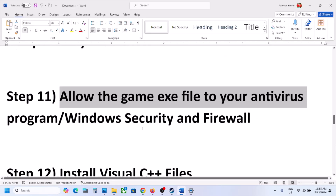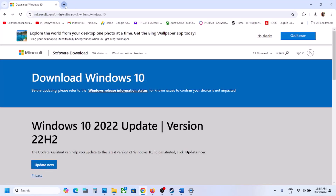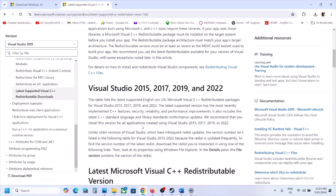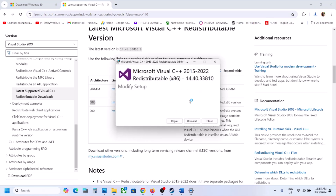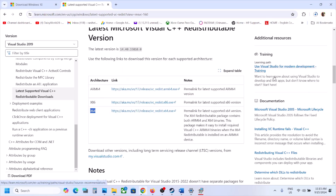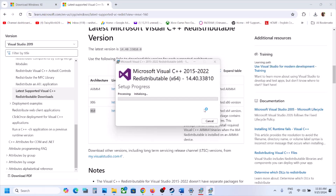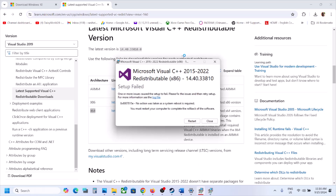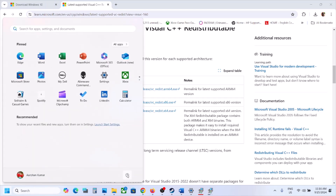The next step is to install the Visual C++ redistributable. Copy the link provided in the video description and open it in a browser — it will take you to the Microsoft website. Scroll down to find Visual Studio 2015, 2017, 2019, and 2022 redistributable. Download the x86 version, run the exe, and click Repair if you see a repair option or Install if you see an install option. Then download and run the x64 version as well. Once both are installed, restart your computer and launch the game.